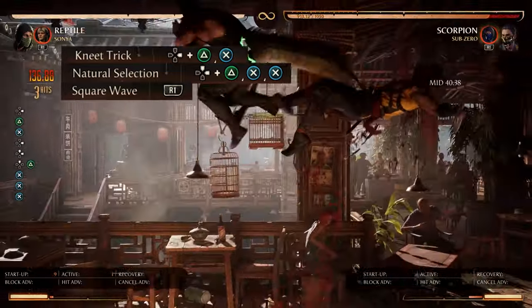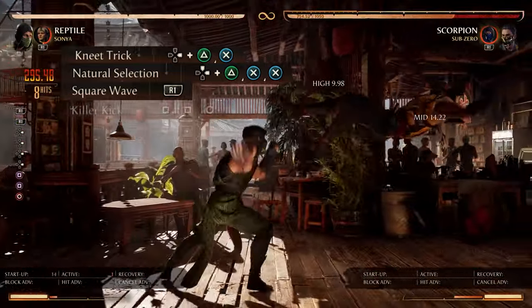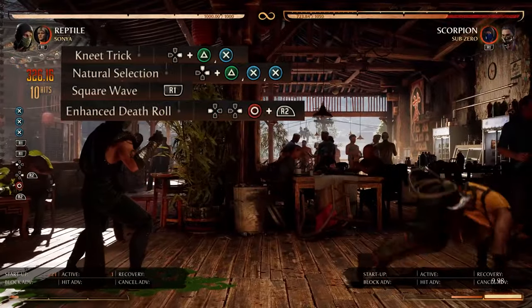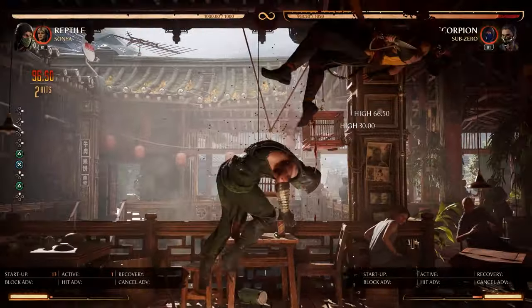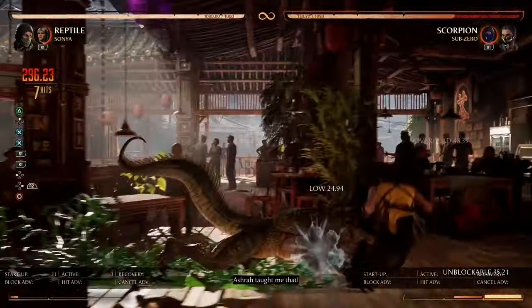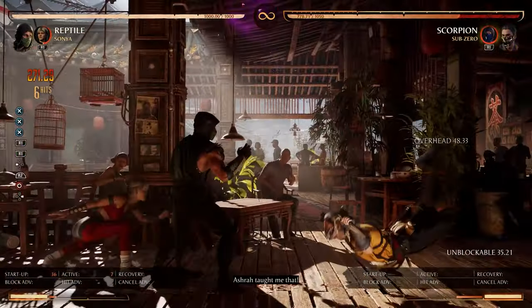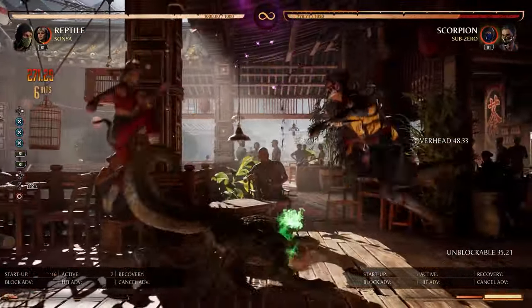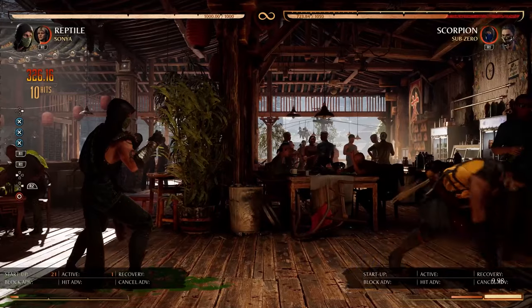From the Sonya continuation, we can either do a simple 1-1-4, or we can end it off by using our low death roll, which is back forward 4. That basically does the exact same damage as 1-1-4 — it just gives off more style points, being able to hit that death roll at the last second. That's class.